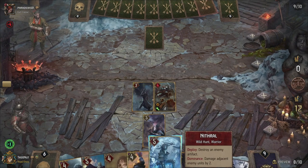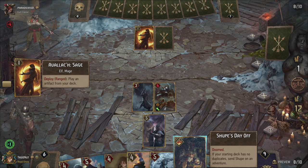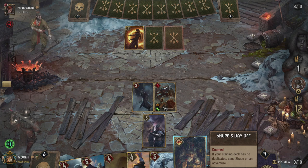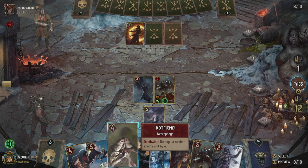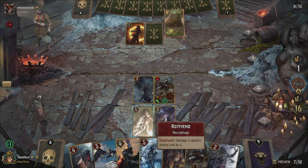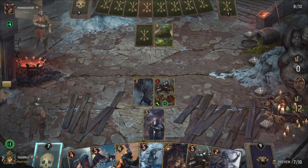That's going to be another trap — yep, there we go. I could try to play Gregoire but I think Avalach is not going anywhere, so let's just do Rot Fiend. The pitfall trap — didn't expect something like that — and we played it off rather nicely. End the turn.